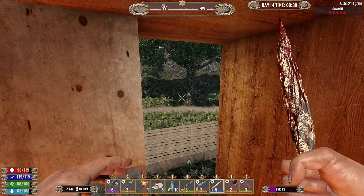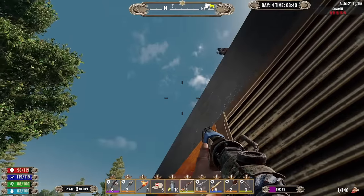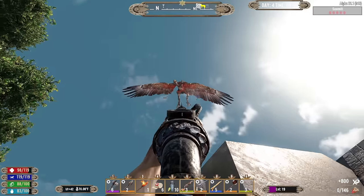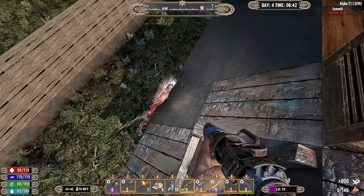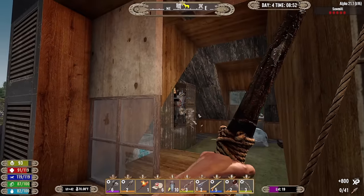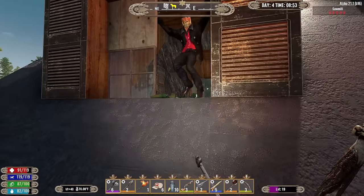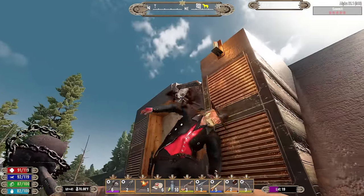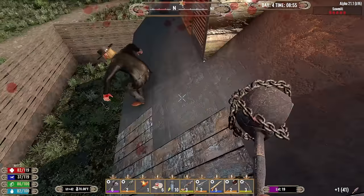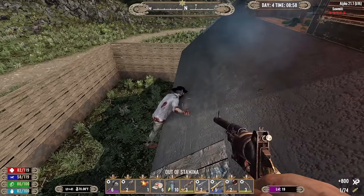Got a bird - let's give it the old 12 gauge treatment. Blammo! There's another one. Now this was usually the loot room - I do see a crate in there, but it can't be the main stash because we've got the lumber mill which this is attached to.